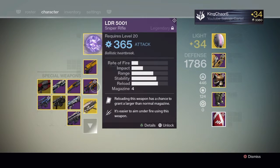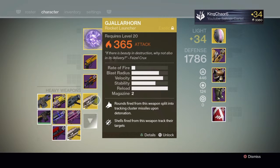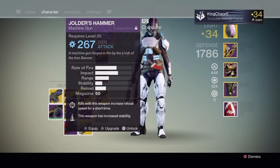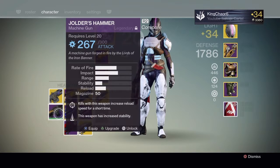The next weapon is the No Land Beyond. Honestly, this weapon is awesome — I don't know why people hate on it. I wouldn't even care if they hadn't fixed it, because I'm a beast with the No Land Beyond. You guys saw my Trials No Land Beyond montage. I'm actually really glad they're going to fix the sight, because the sight was sometimes pretty annoying. They're also going to add 20% more precision damage to the Masterwork, which honestly makes no difference at all, because every time you get a precision shot with the No Land Beyond it's a one-shot kill.